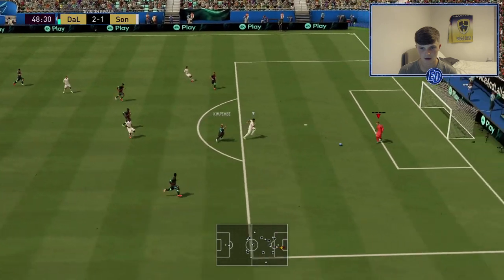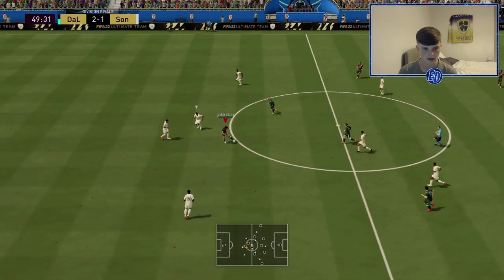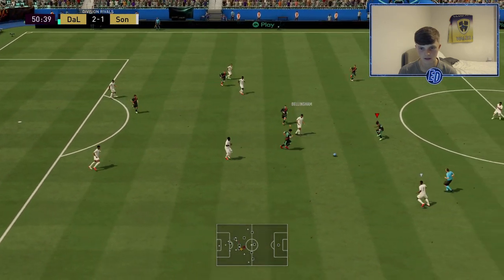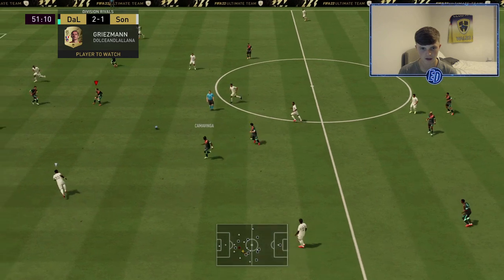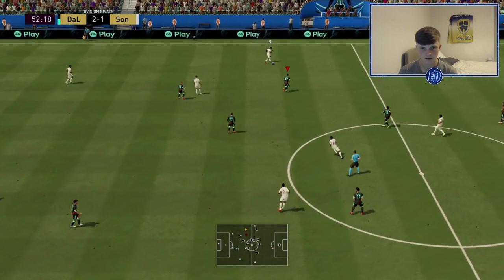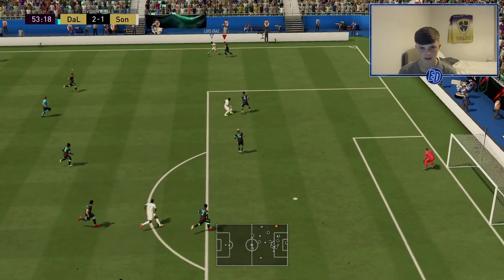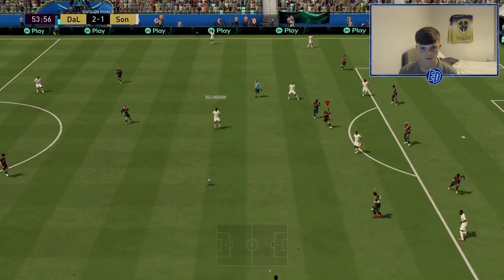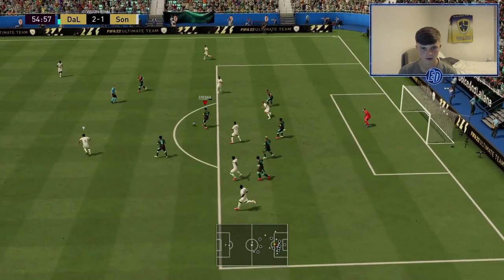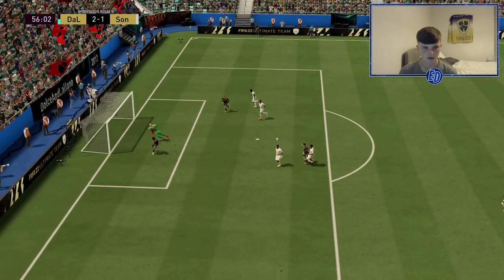Darting run from Kimpembe — what a baller, so good. Starting the attack with all the one-twos — every attack looks the same. Camavinga, what a player. For Fofana to Griezmann, he gives it to Werner and we're away — look at it! Long ball tactics so good. Three-one — is he offside? No he's on. Might get a rage quit to show off the 200k team.